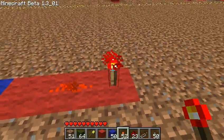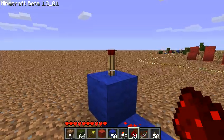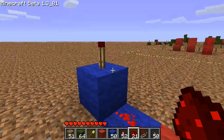If you look right here, we have a torch and it's leading into a block. And if we lead the powered line straight into the block, it powers the block which turns off the torch. Fine.